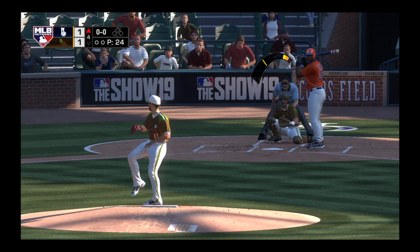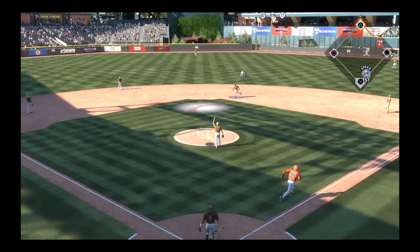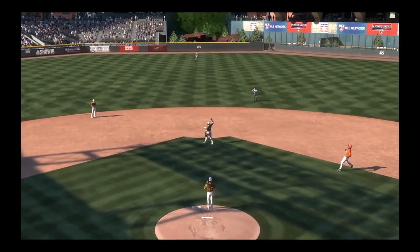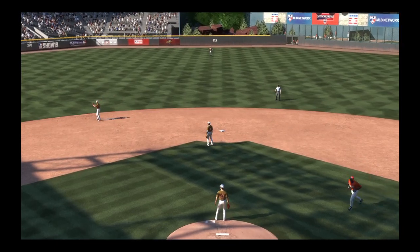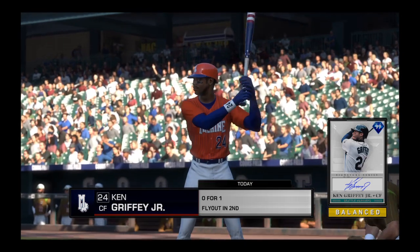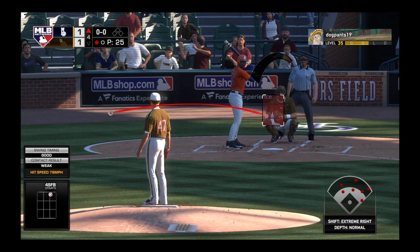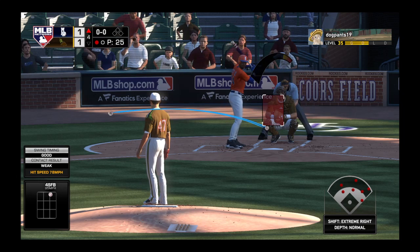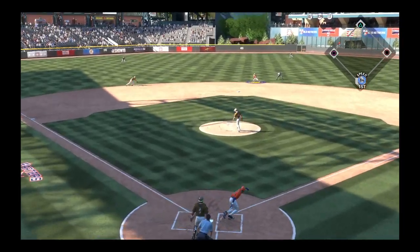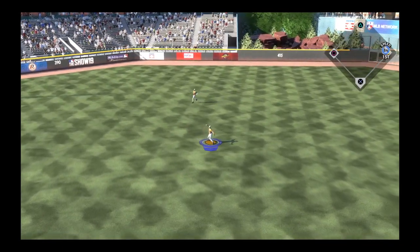Ready with the first pitch, here it comes — here's a pop up. Phillips is there for it, makes the play, one away. Ken Griffey Junior comes into this at bat 0 for 1 in the ballgame. First offering on its way — grounded back up the middle. He gets dirty but he can't get there and it's in the center field.